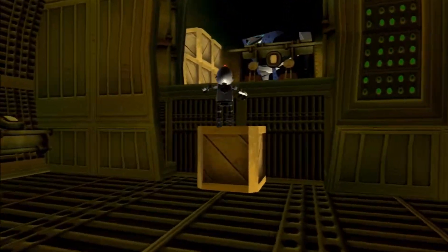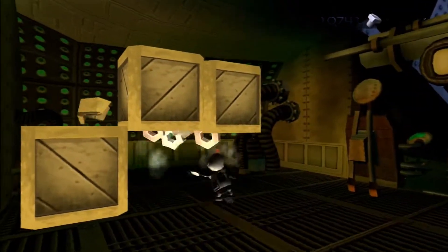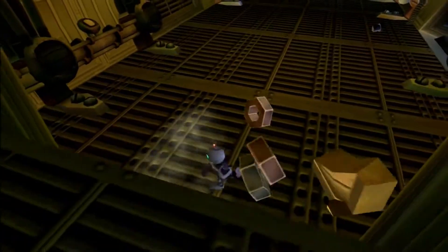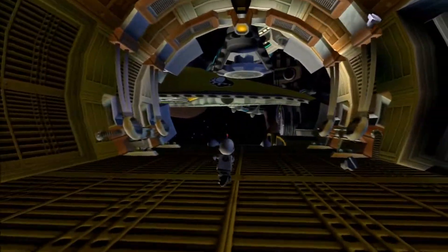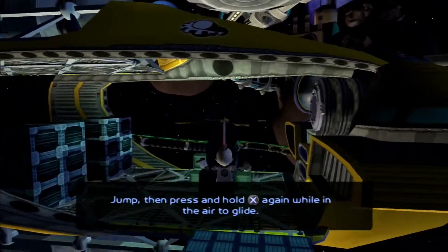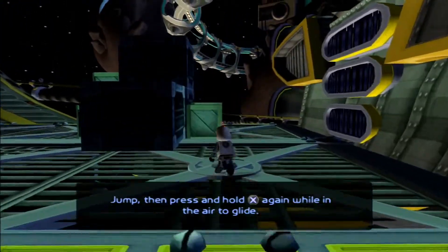Let's jump up here and see what we got. Let's get all the bolts we can. Obviously, the more bolts I have, the better, because bolts are really going to come in handy, especially later on in this game, because there's a particular vending machine where you can buy more nanotech for Ratchet. That really comes in handy, especially for the last mission in this game, where you're fighting Chairman Drek.